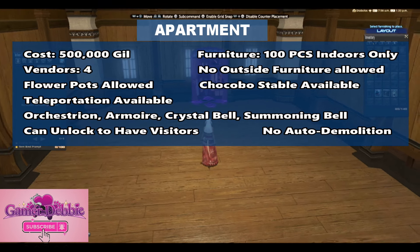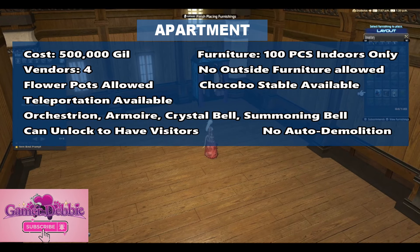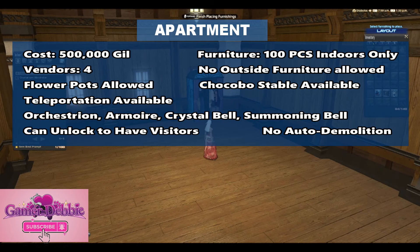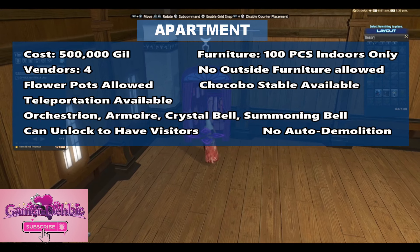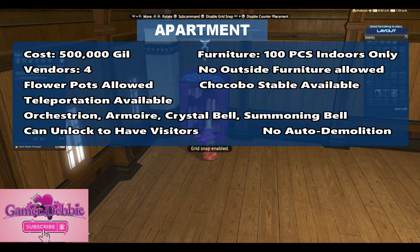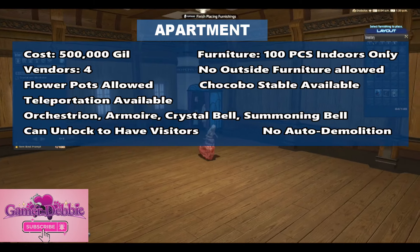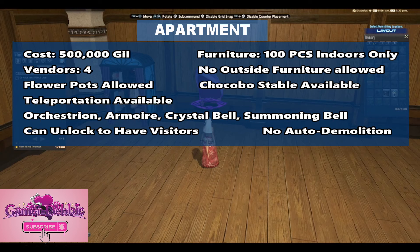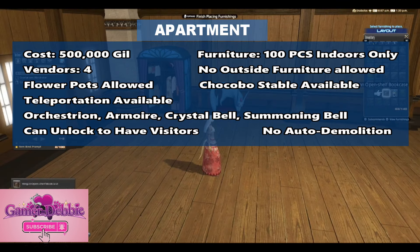Here are the stats. Costs 500,000 gil. You can put in 100 pieces of indoor-only furniture. You can have 4 NPC vendors. No outside furniture allowed. Flower pots are allowed. Chocobo stables are available right outside. Teleportation is available to right outside the apartment building. The orchestrion, armoire, crystal bell, and summoning bell can all be put into your apartment. You can unlock your door to have visitors come in and view your apartment. And there is no auto demolition.